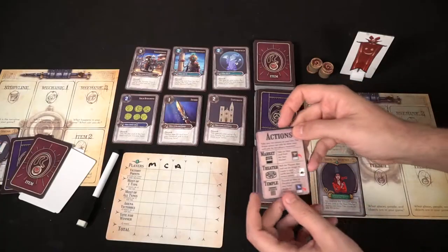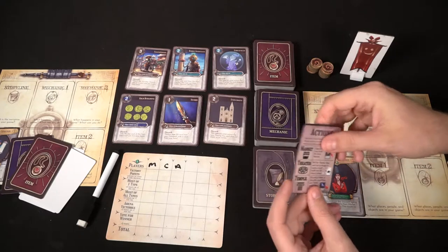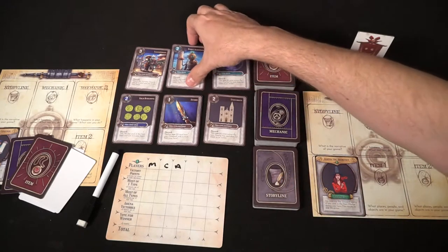Otherwise, you can do actions like the market, where you're able to take an item from the market. There are six to start with, and as you take them there will be fewer as the game proceeds. If ever the market runs out, put up six new cards. There's also the theater, where you roll all the dice.